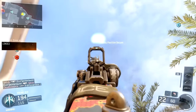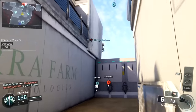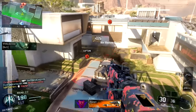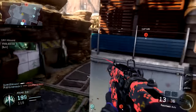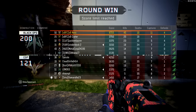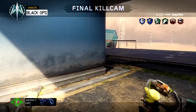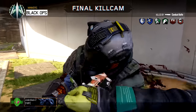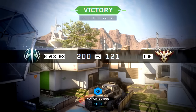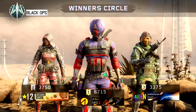I understand that an extended mag CUDA will probably get better results than the Weevil, but I feel the Weevil is a fun viable SMG. I don't feel it necessarily needs to be buffed - it fits a niche that a lot of SMGs don't have, which is a giant magazine and ammo count by default. Every weapon has a role: the Razorback is your long range SMG, the Pharaoh is your burst fire SMG, the Vesper is your super high fire rate close quarters SMG.